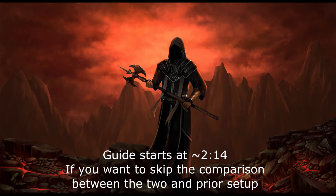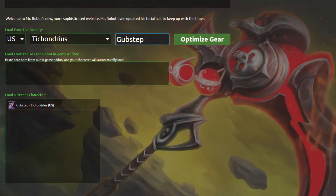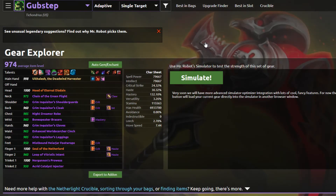We'll start with using Ask Mr. Robot to import stat weights into Pawn. Ask Mr. Robot is probably the fastest way to do this as there's no wait time. Import your character into Ask Mr. Robot. The site has a plethora of options, but we'll just cover a few for now. I encourage you to delve deeper into the features of the site and what it has to offer.